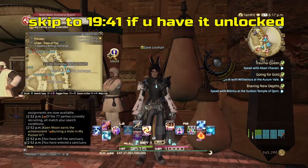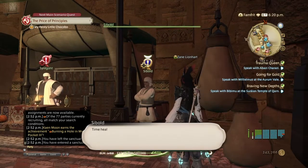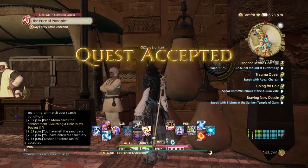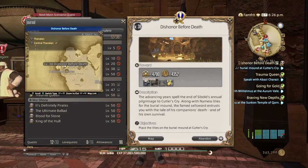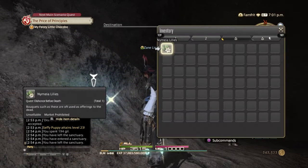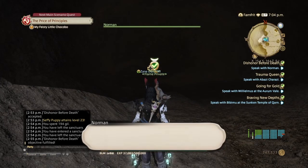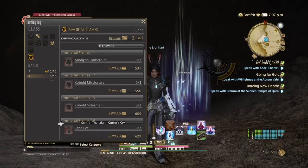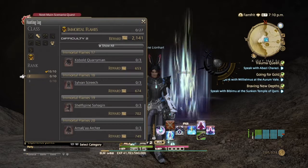Then go to Central Thanalan at X15.9, Y14.1 to fully unlock Cutter's Cry. Examine the destination, place the lily, and talk to the NPC there. For the Immortal Flames hunting log in Cutter's Cry, I need to kill a Sandbat, a Salvatender, and the first boss. For other Grand Companies — Gridania requires the Sunken Temple of Qarn second boss (Temple Guardian), and Limsa Lominsa requires the first boss.